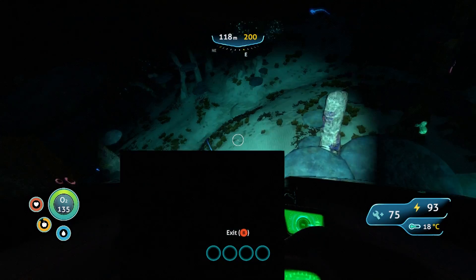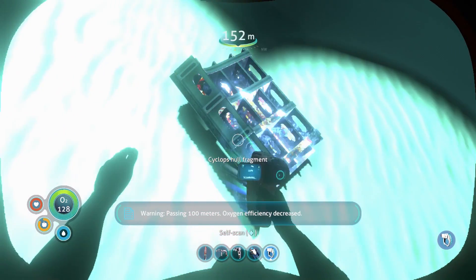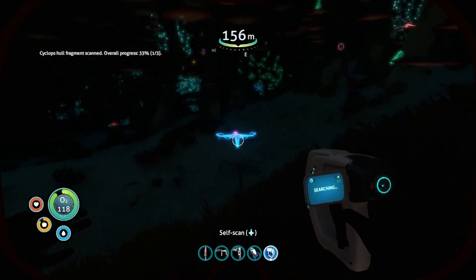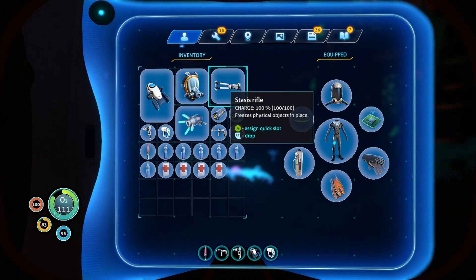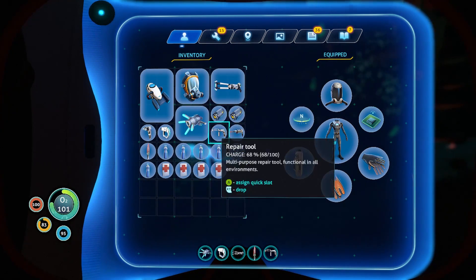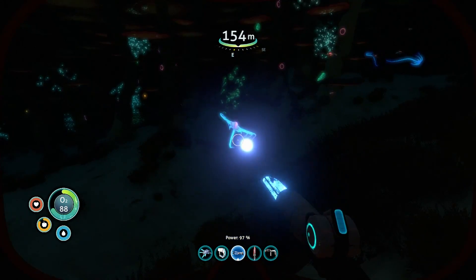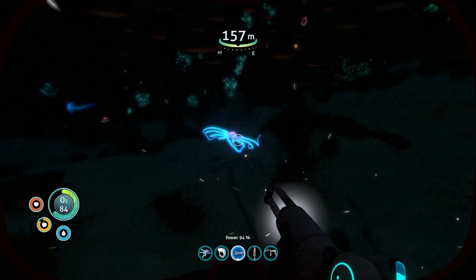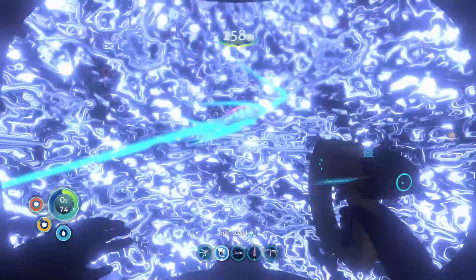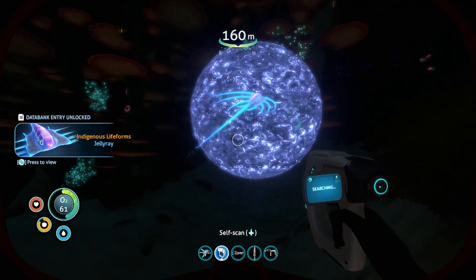I found it — we're good to go, although those gigantic black squares are not helping. I believe that's one of the fragments we need right there. Yes indeed — Cyclops Hull Fragment! Hello there, Ghost Ray — or Jelly Ray, whatever you're called. Don't swim away from me! Don't make me put you in this stasis rifle, because I will. Let's go ahead and scan that as well. Wrong gun — let me switch. Do I actually have to hit him with it? There we go — now can I scan you? Thank you. That thing is so freaking cool — stasis rifles are so damn cool.